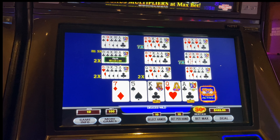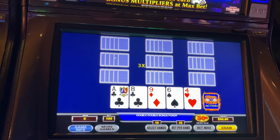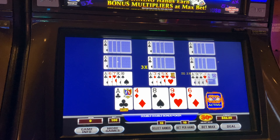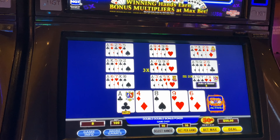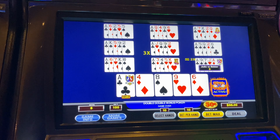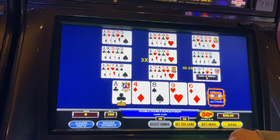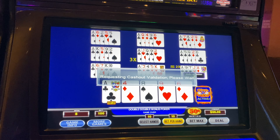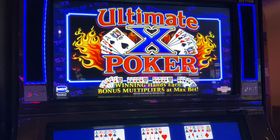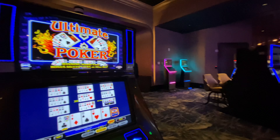Now we're back to double double bonus poker, 50 cent denomination, ten hands. We've drawn not a very good hand — you're going to cash out. We started with $500, we're cashing out with $55. But we got two hand pays, each for around $1,500 — so that's $3,000 altogether. Mr. Elabelita has that money in his pocket, so we're all set. Thank you very much for watching Elabelita Love Spots — Ultimate X Poker here in the vault at Yamaha.